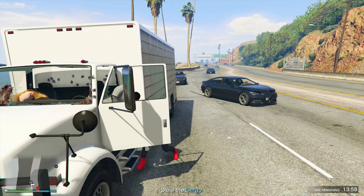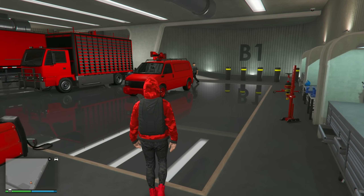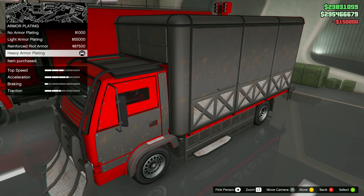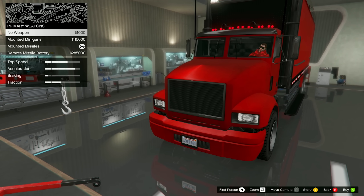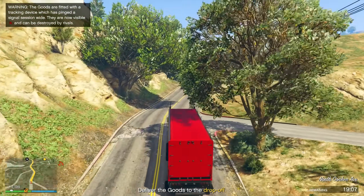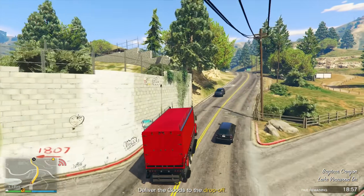When it's time to cash out, sell all your goods at once — this is the most efficient way and spares you the hassle of multiple missions. Know your delivery vehicles: the Speedo Custom is used for small deliveries with 0 to 89 crates, the Mule for medium deliveries with 90 to 179 crates, and the Pounder Custom for large stocks of 180 plus crates. Customize them for extra protection, which is particularly useful when selling in public lobbies. Use the Ghost Organization feature to stay off the radar during sale missions. Some missions may require a Cargo Bob for scenarios like airlifting a Mule to an offshore rig, but that's a rare occurrence.